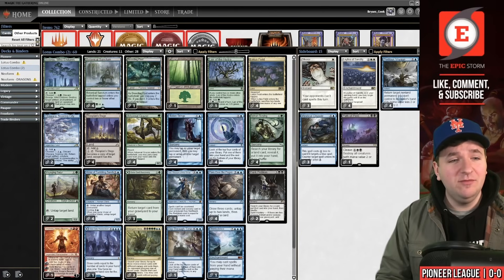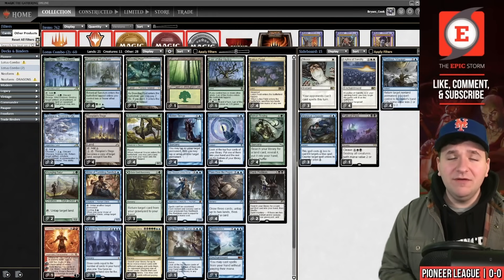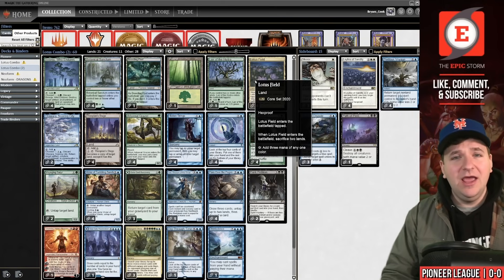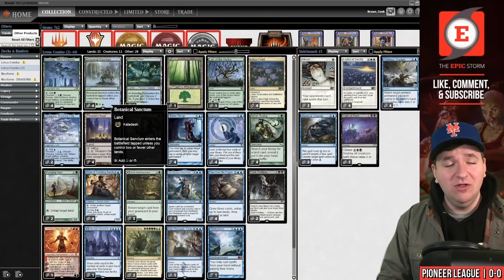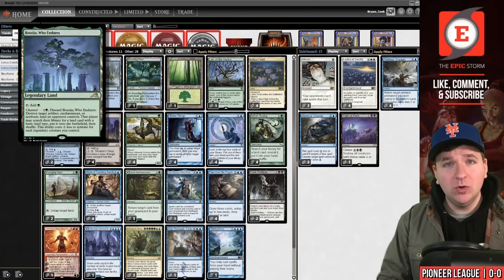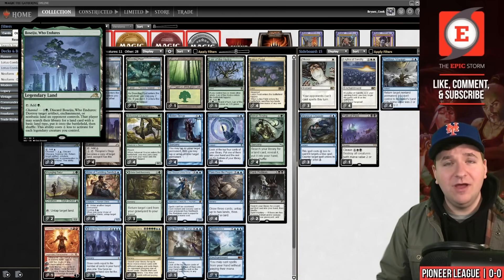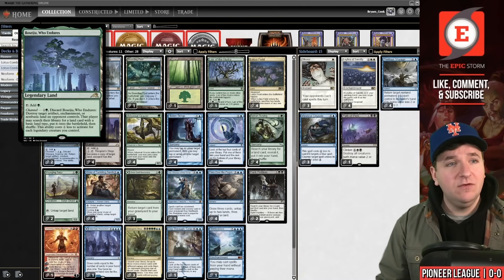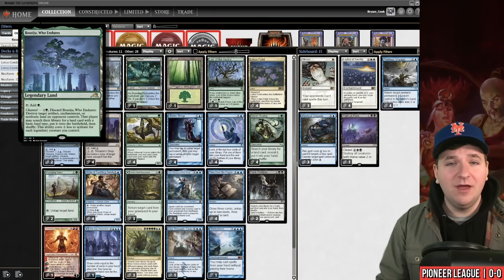That requires a lot of resources, but to gain these resources I've cut Temple of Mystery — a card I've never really loved. With Lotus Field being a tap land, if you also have temples you can get clunky draws. I've been playing zero temples, and today we're playing zero again. Instead, I'm playing a fourth copy of Bala Ged Recovery. In the post-ban Pioneer world with more Damping Spheres due to Mono-Green Devotion being hit, and Lotus Field combo's increased presence, you want more copies of Bala Ged to beat those Damping Spheres. Having it naturally in your mana base saves sideboard slots.